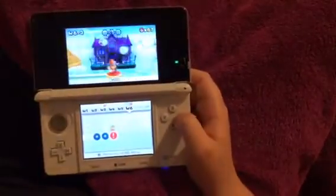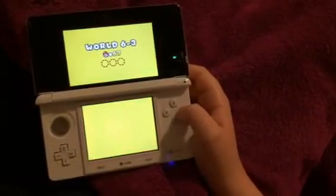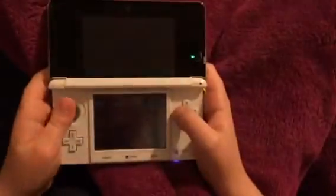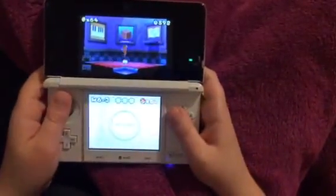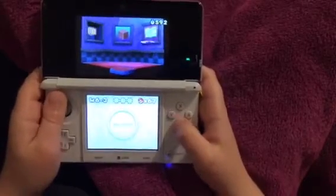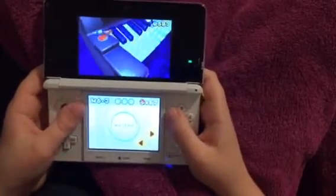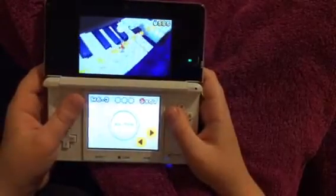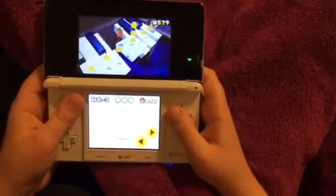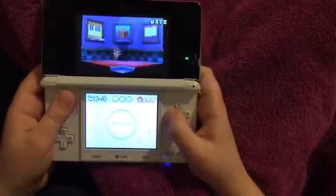Okay, okay, 6-3. Oh, this would be Hands-On Hall if it was 3D World. That's funny because in Super Mario 3D World it was 6-2 that had the ghost house. This course is weird.